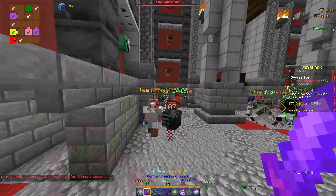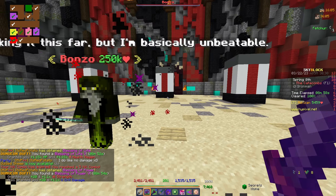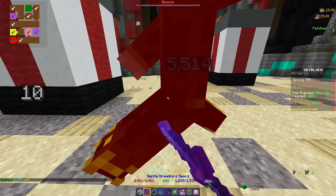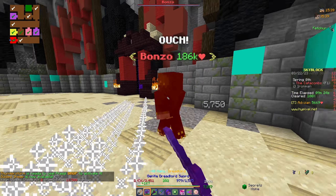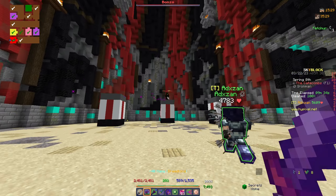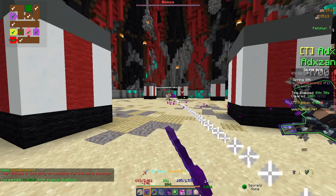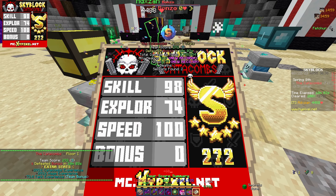We made our way to the blood room and unlike the day before I was actually able to kill them and didn't die - to my surprise. Then we entered the boss room. Bonzo is relatively easy to kill if you do damage, which I do not, so it was quite difficult. This boss has two stages - the first where he runs around, then the second where he gets enraged, goes to the middle, and starts shooting balloons at you if you don't kill him fast enough. We managed to kill him and got an S run!